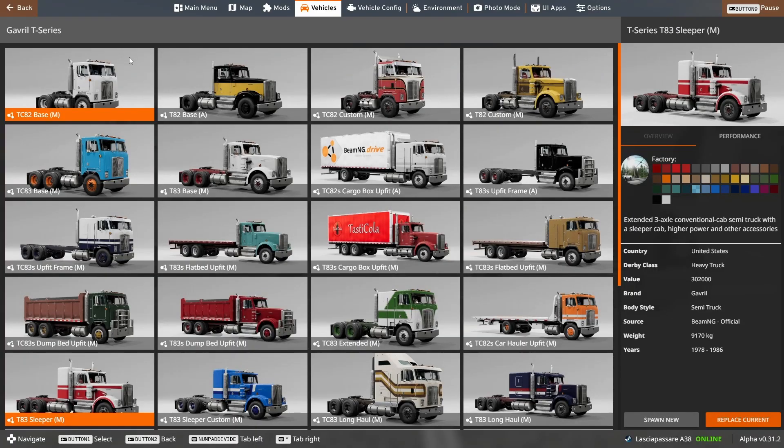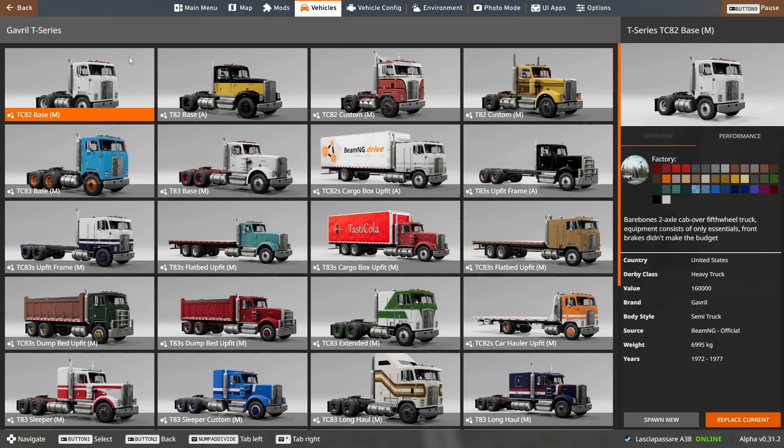We have basically a new cab called the cab over, like this one — the base I'm highlighting — and then we have the standard long nose that we already used to have in the game. For every configuration there are both cab over and long nose, except a few exceptions, but mainly there are both configurations.